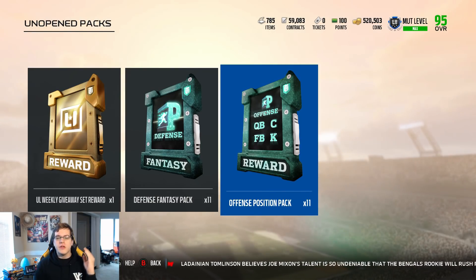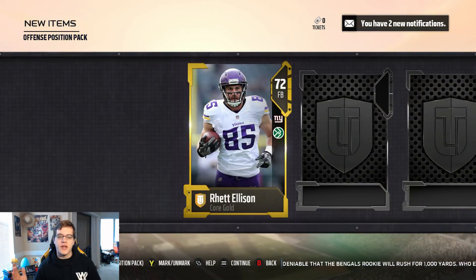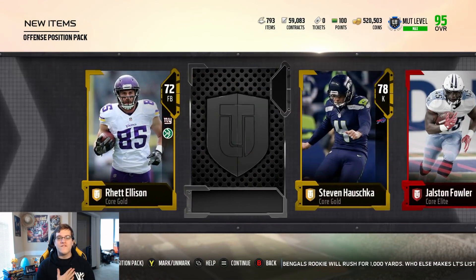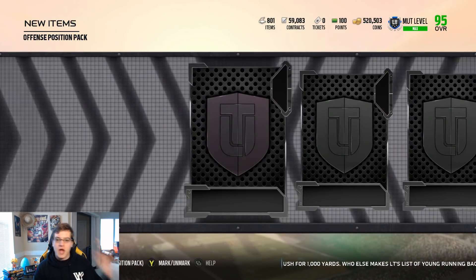Here we go, let's just dive right into it. The offensive position pack for the quarterback, center, wide receiver, and kicker. Let's see if we can get something good out of here. We already got ourselves a fullback — go fullback eight. Those elite flashes are going to scare me in this pack opening just because of the fact that when you see those elite flashes, you're thinking to yourself, oh my god, golden ticket.